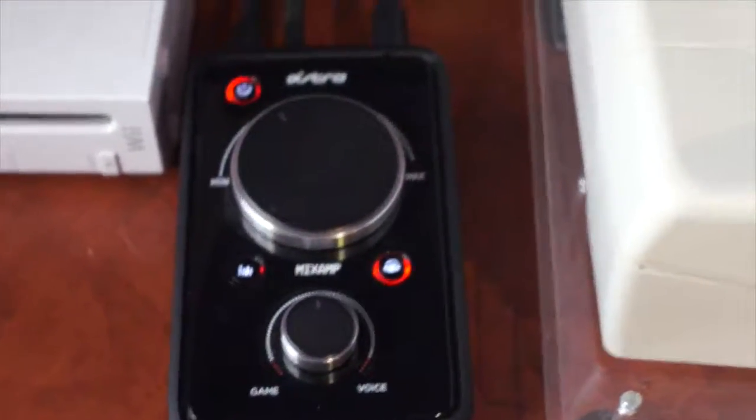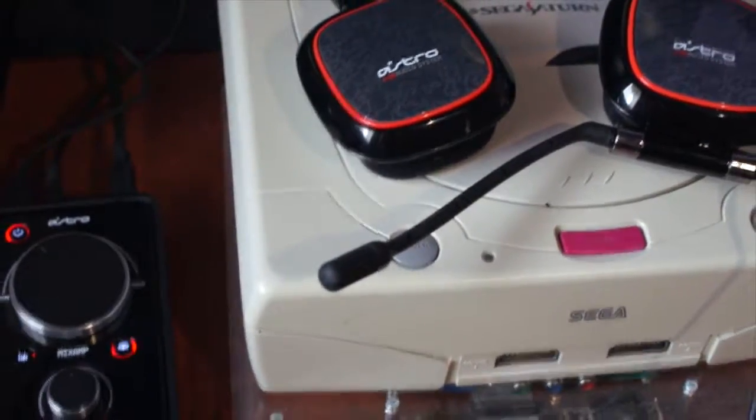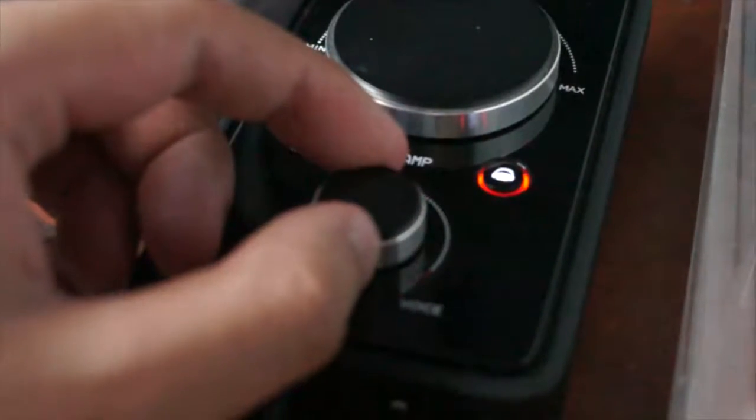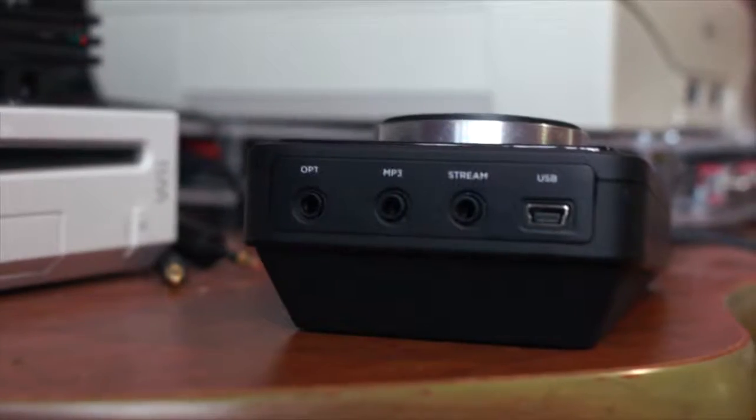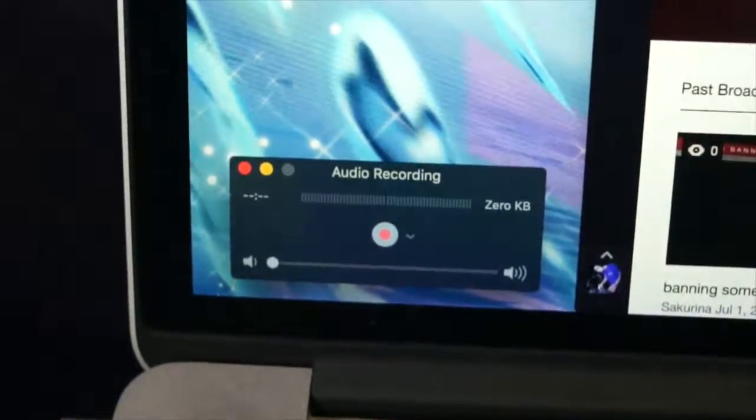So instead, we're using the Astro Mix Amp. This came with my Astro A30 headset and takes in the game audio and chat audio as separate channels, while giving me a dial I can turn to mix game and chat audio as I please. The handy stream port on the back outputs the mixed audio while also including my own voice. I then hook up the stream port to this generic USB audio dongle, which serves as a line-in port from my MacBook Pro, and record straight into the software of my choice.